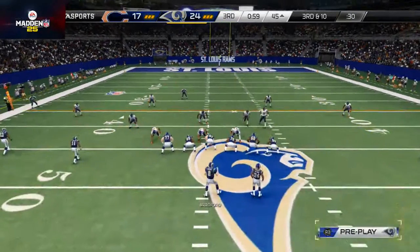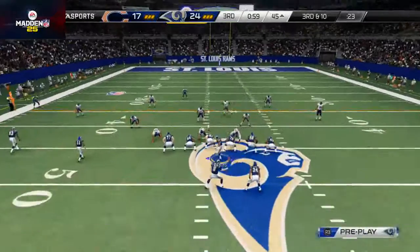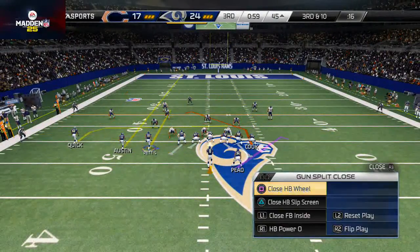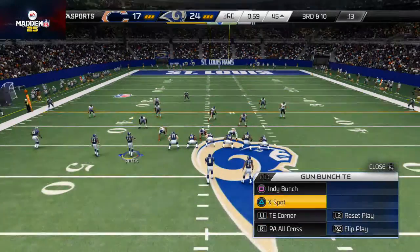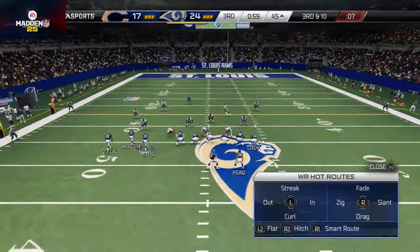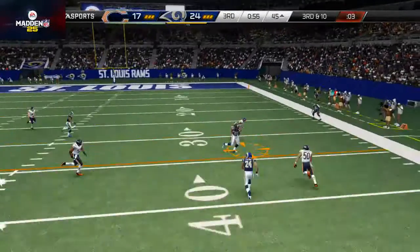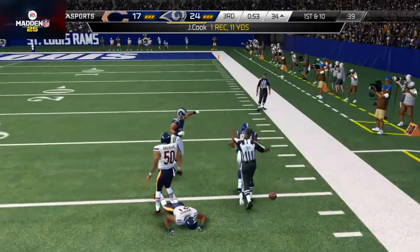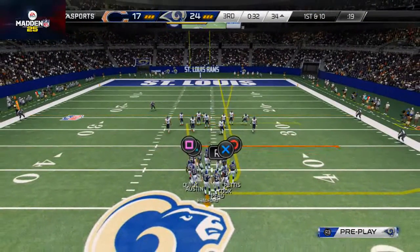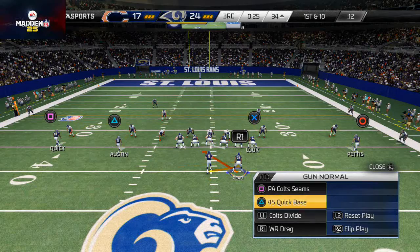I'm going to bring Pettis across the formation — probably going to audible into bunch tight end. We haven't used it that much and he crosses with him. I'm pretty confident this is man coverage so I check into bunch tight end — the play is tight end corner. I'm pretty confident this is man coverage so I check into it. That's interesting — last couple times he came out in a press look then backed off. When he does that it's typically a man coverage look. Now it's off all the way and he's pressing — this could be something we can hit four verticals on.